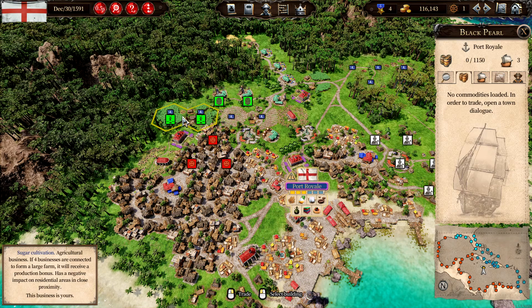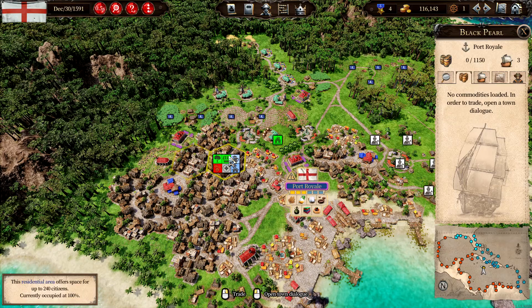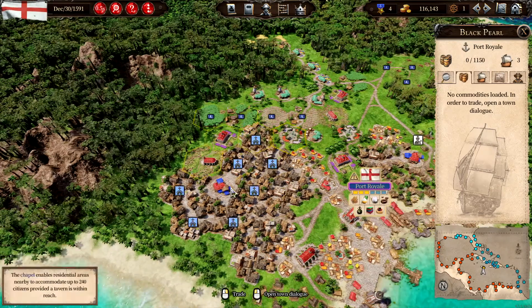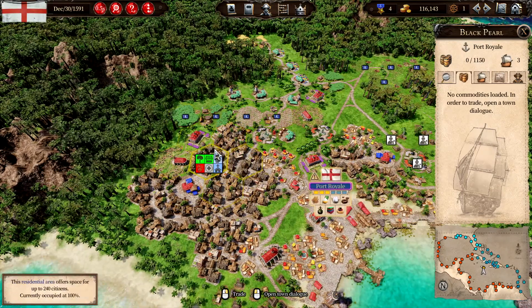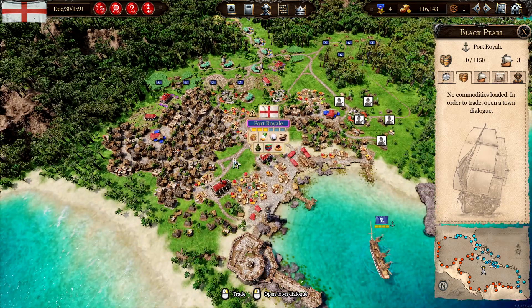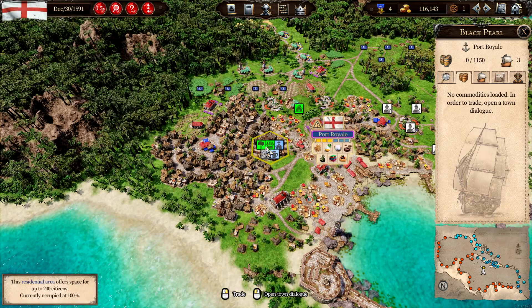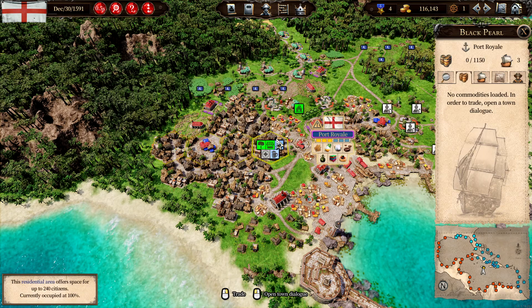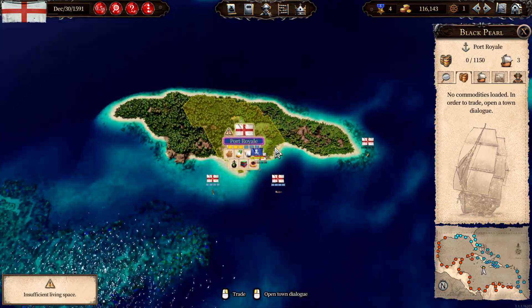I'm thinking maybe I should demolish these and try to move them away from the industrial buildings. Maybe we just leave it. I'm gonna grow it a little bit — we have a tavern there and we have markets and stuff. Maybe we should let it run for a while.